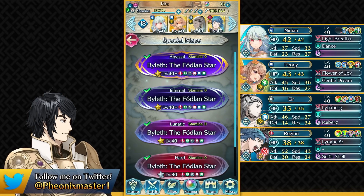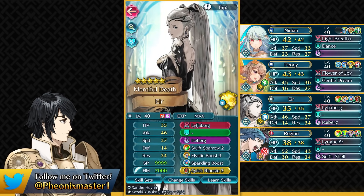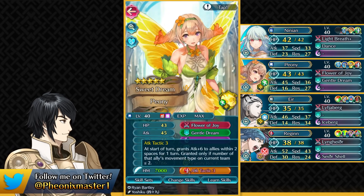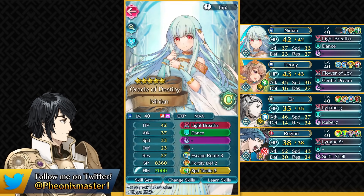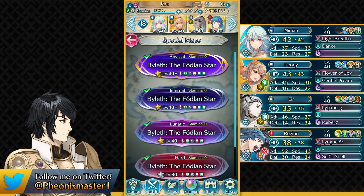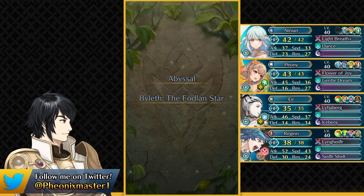For the Abyssal difficulty we of course need some oomph, so that's why we've got more Sacred Seals. You need to have Attack Speed Solo on your Regan, and that is definitely gonna be helping a lot. Air just needs to have Quick Riposte again to break through that Sturdy Impact Red Flyer, just like Infernal difficulty. Peony needs to have Attack Tactic Sacred Seal and Ninian needs to have Speed Tactic. Same team as Infernal but here we have to proceed differently because these units are obviously really inflated and bulky.